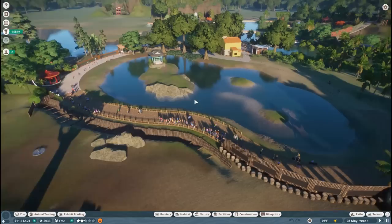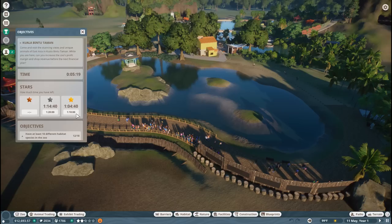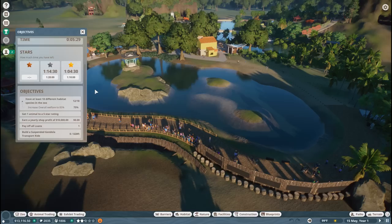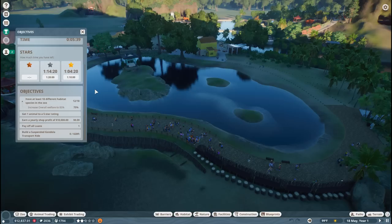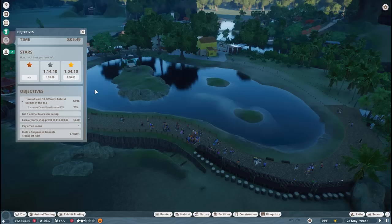Let's see what all the different animals are inside this brand new scenario zoo, because we're going to try to complete this scenario all the way up to gold level. We only have an hour and four minutes to do that, but we'll carry on. We need at least 18 different habitat animal species — right now we have 12 — and they all need their welfare up around 85 percent; they're at 75 right now because everyone needs some toys.